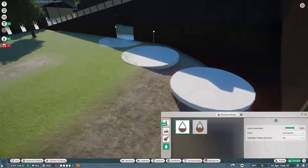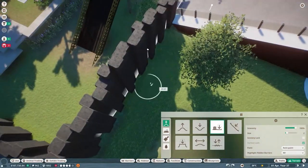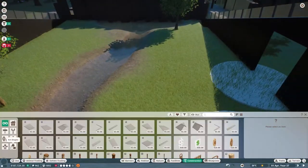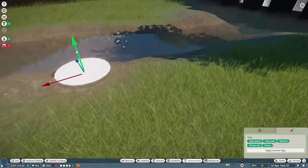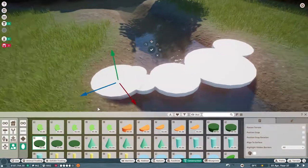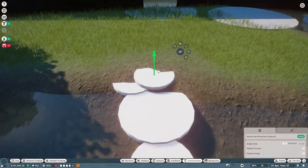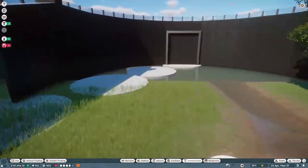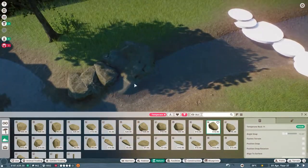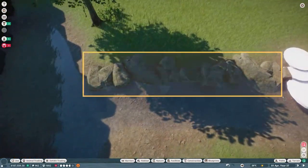We had a few flamingos in the trade center to get funds to purchase our elephants. Hopefully as we finish this build you'll see our conservation credits increase so we can afford to adopt a couple of Indian elephants. Looking back at Flamingo Falls habitat, it's a very manicured garden area where nothing's really wild growing — everything is very in place. For this elephant habitat I wanted it to feel a little bit more natural.